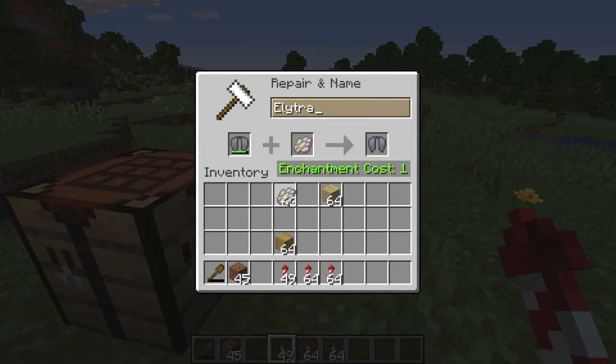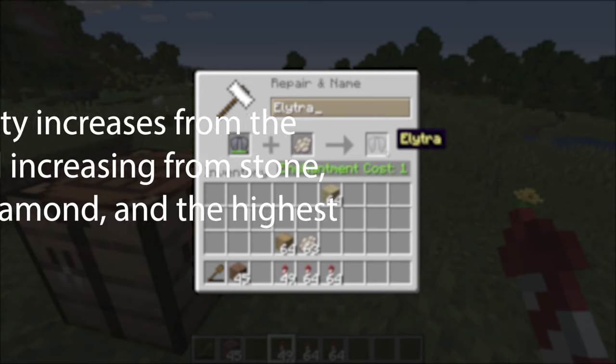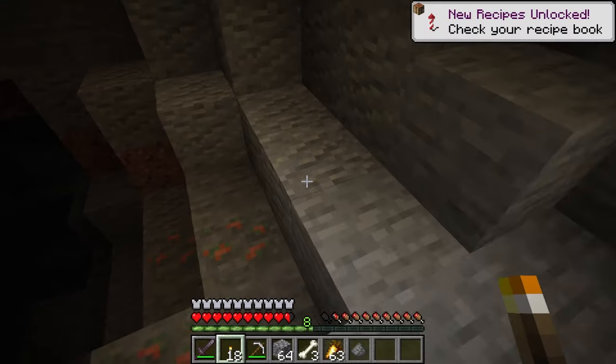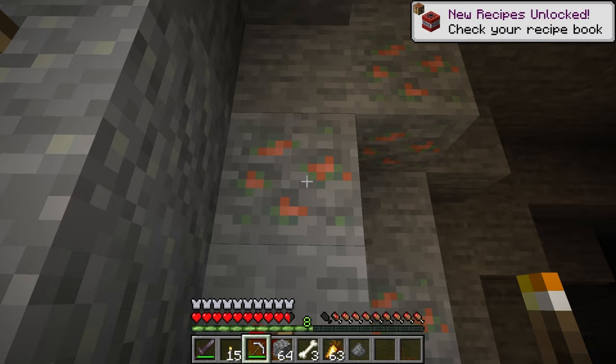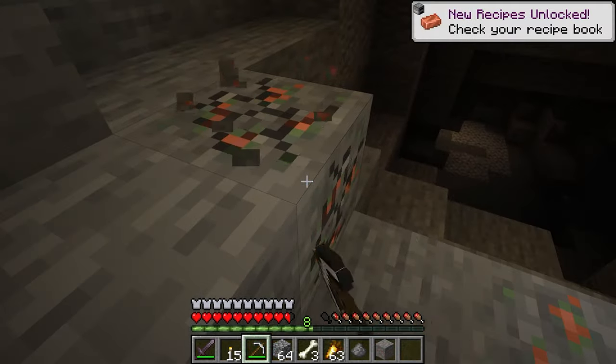Let's quickly explain durability. Every piece of armor, tools, and weapons have durability. Depending on the type of material and item determines the durability. The lowest durability with armor is leather and the most durability is netherite. With tools and weapons, the lowest durability is wood and the highest is netherite. Durability is reduced every time you use that item — for example, with a pickaxe, when it breaks a block, this will reduce the durability by one.